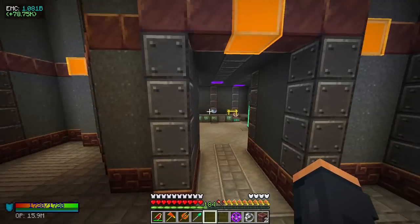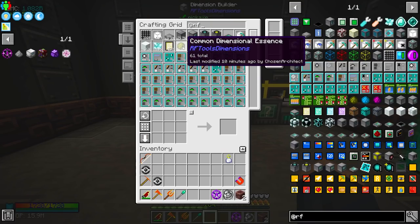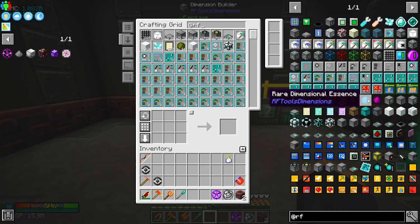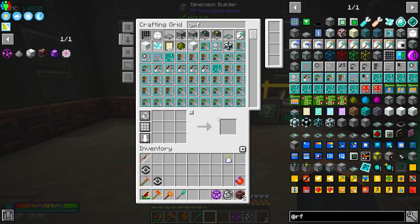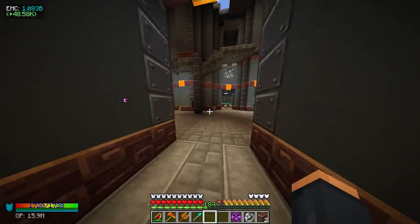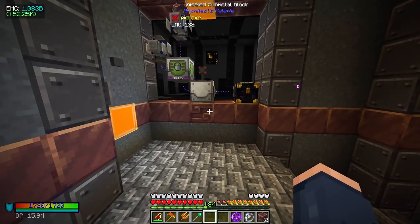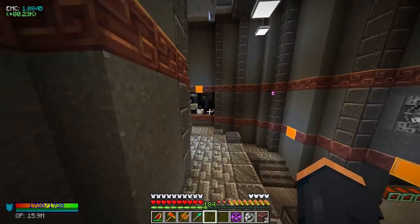We did end up getting some of the common dimensional essence. I believe this essence is a lot rarer to find as it is rare, and then we also have the legendary which is even harder to find. I don't know if they require a dimension with a higher rarity or materials of higher rarity. I'm assuming that may be the case because I ended up going into the last dimension, spent a lot of time in it, and did not find anything but the commons. However I can use the commons to hopefully make a higher tier dimension.